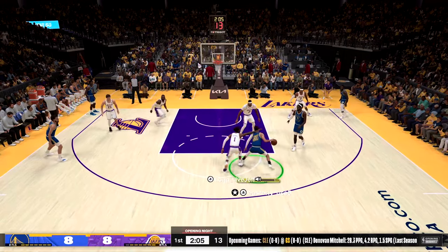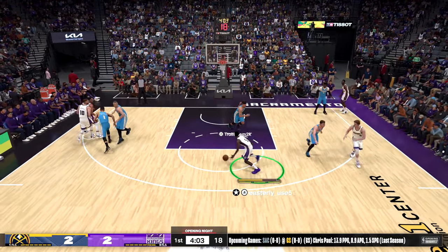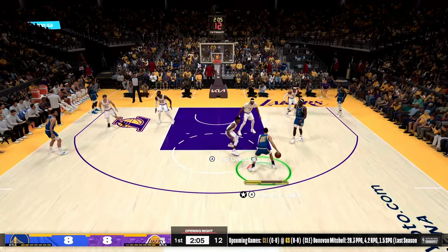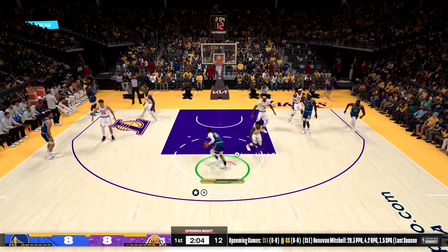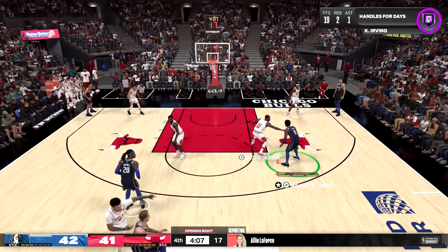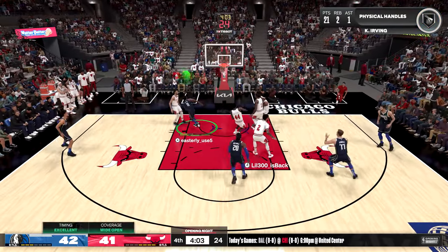One reason the step back and drive or cross the other way is so potent: opponents can't help it — they're gonna instinctually chase you back out to where you step back. If you wait too long, they can think it's a trap. If you time it right when they're initially reacting, you can blow right by them while they're still leaving the paint.